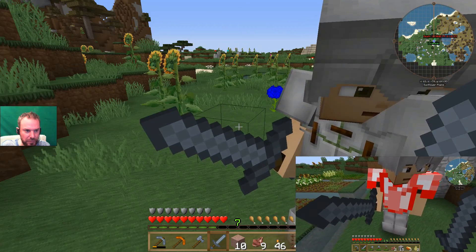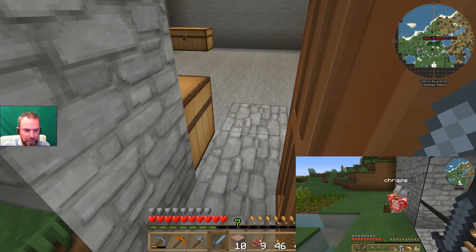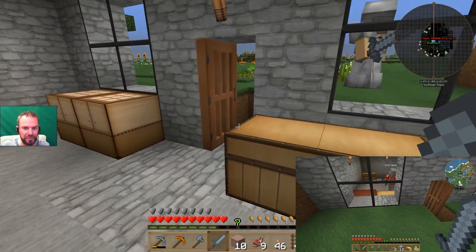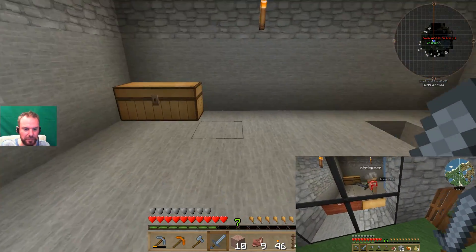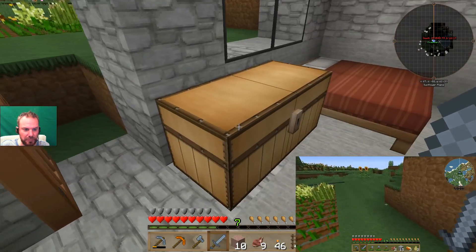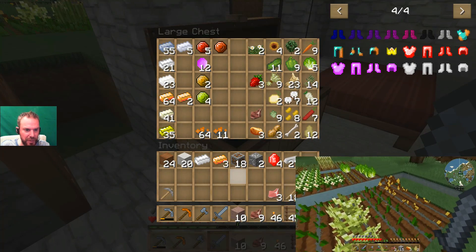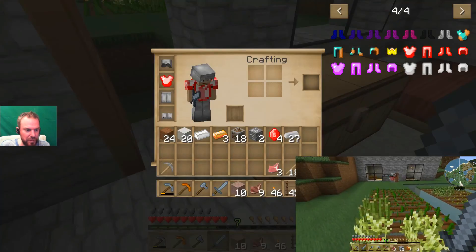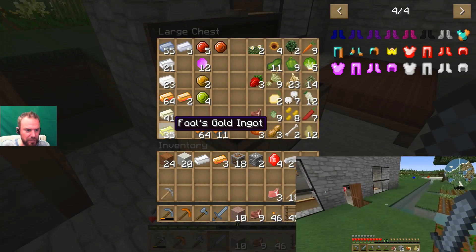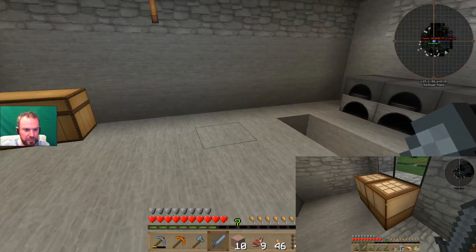There's a couple of baked potatoes. I saw an enderman. There's a couple of baked potatoes and a lamb chop in the box for you. I've got nine cooked mutton so I'm okay. What's that? Fool's gold ingot. I don't think you can do anything with them.